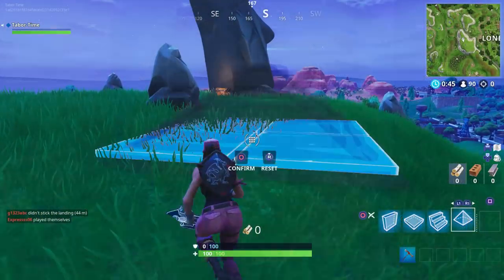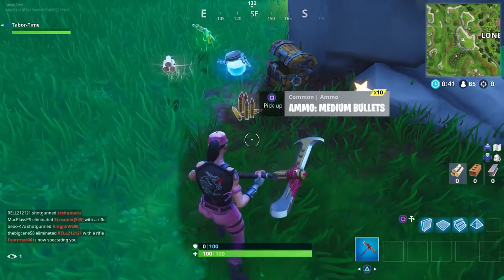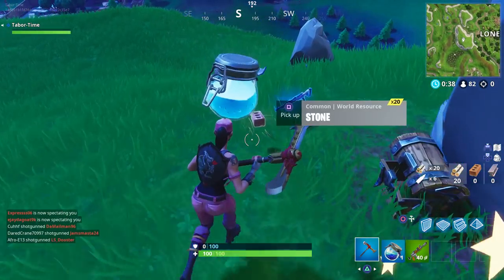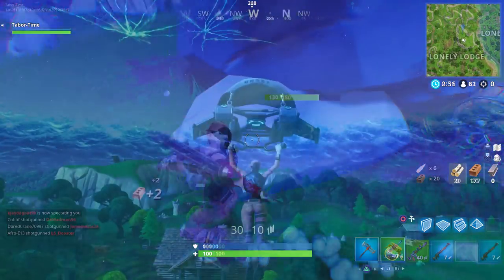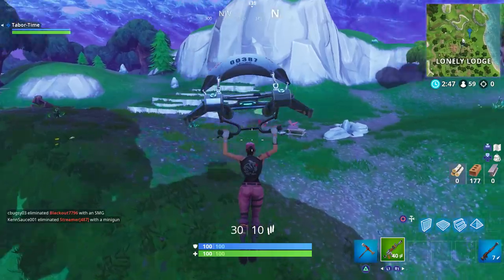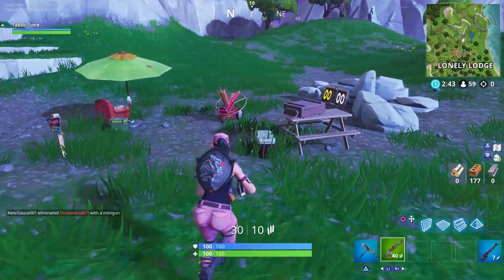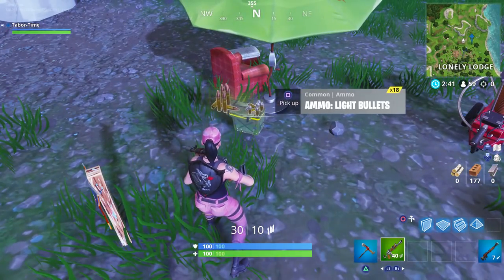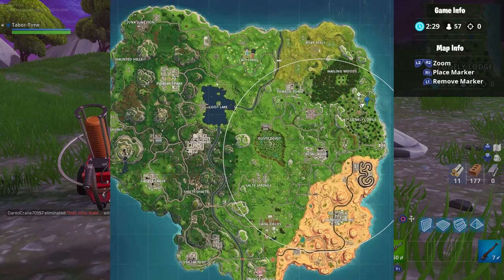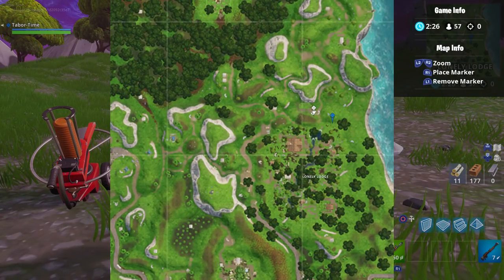Next up, we have a machine just north of Lonely Lodge. I like to land at the giant stone head statue on the hill to the left of Lonely Lodge — you can get 1 to 3 chest spawns here, which should give you at least one weapon. Once you're set, hop into one of the rifts and go just north of the large wooden cabin in Lonely Lodge. By the way, I believe that all these clay pigeon machines have an ammo crate near them — I think it would have been better to include a weapon spawn, but beggars can't be choosers. Here's the exact location of this Lonely Lodge clay pigeon machine.